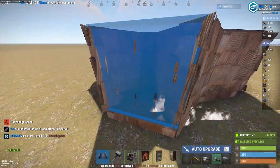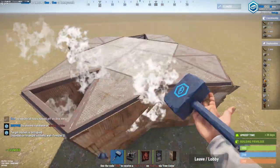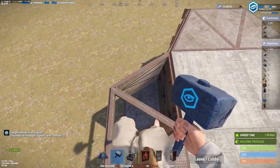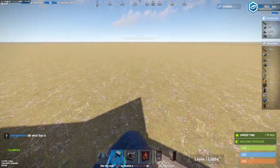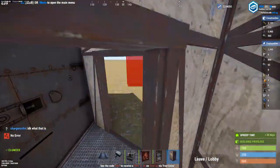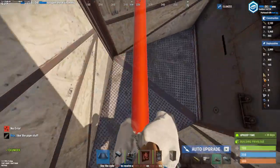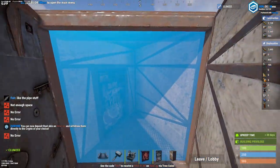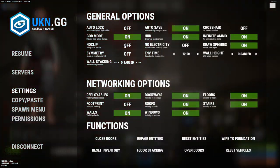For parade defense, going to do a ladder hatch up. Now, if you have it like this — that's the best though. We should already do this — we're going to have an airlock here. Simple airlock. For these, we'll jump up and add the furnaces.